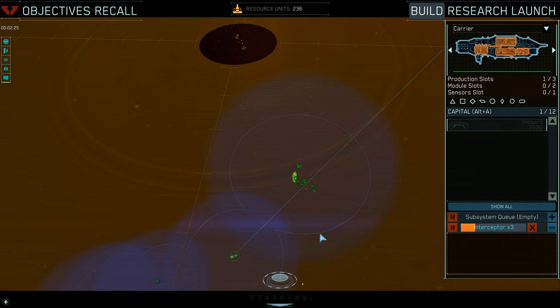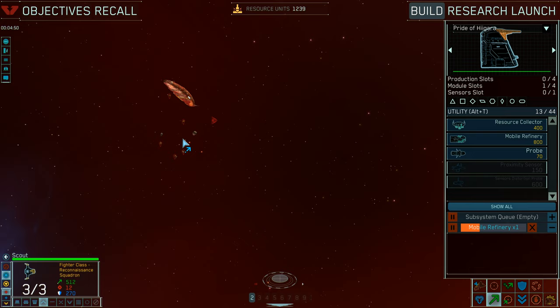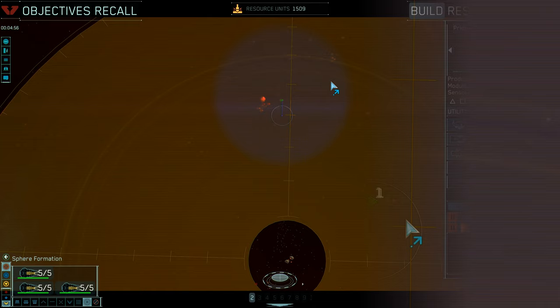I will dedicate a future video to the topic of best opening eco, so we will skip forward a bit. I send my first wing of scout ships to check out my enemy and find his mothership alone with a bunch of resource collectors, just like my own, and a wing of interceptors. Next I send my scouts to the other resource patch to locate his carrier.